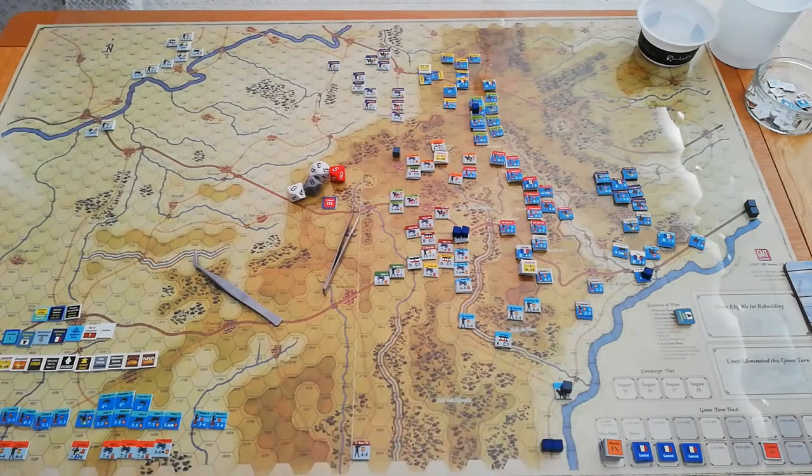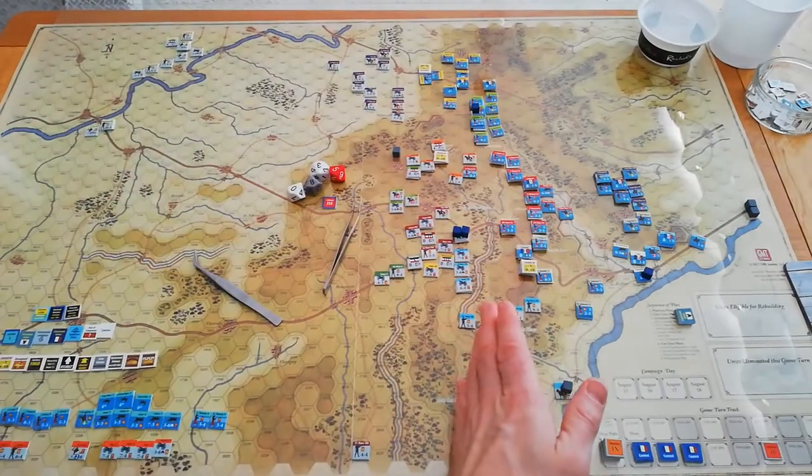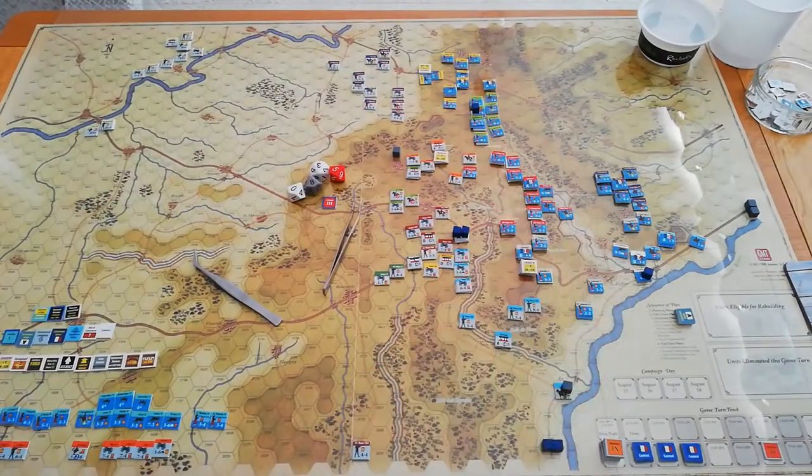Here we are then — At Any Cost. I'm a third of the way through the Bloody Thursday scenario, and it's set up on the board as we speak. We have the Prussians in grey up this line here, and then the French in blue.